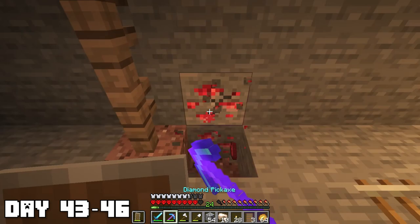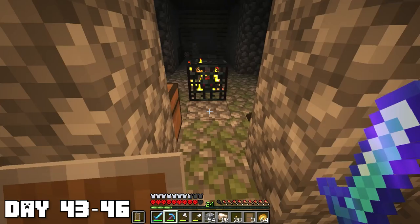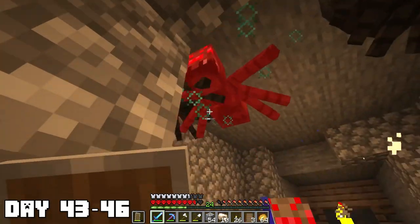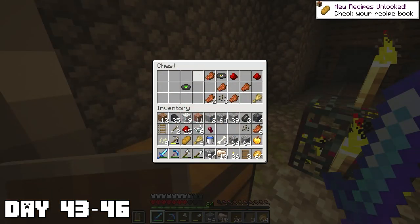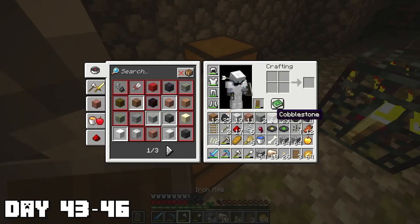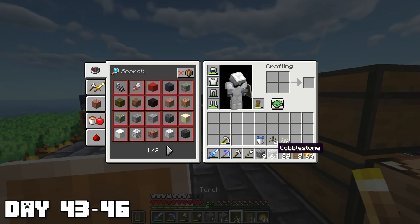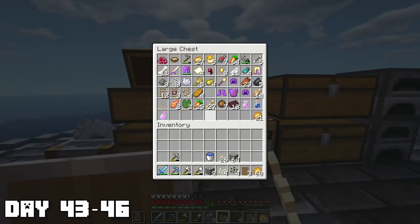I kept mining and found a real mine shaft this time with some redstone ore. I also found where all those spider sounds were coming from — there was a spider spawner here, which is going to fix all our needs for string. There was also a golden apple inside the chest — this was a pretty great dungeon, possibly the first one I've found in this world. The second chest had melon seeds, music discs 13 and Cat — Cat is actually one of my favorite music discs. Now we also have melon and pumpkin seeds, which is pretty cool.